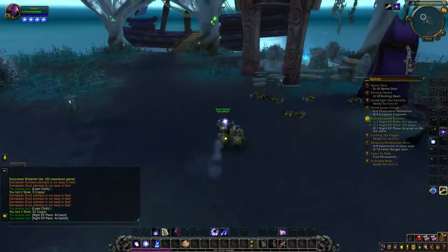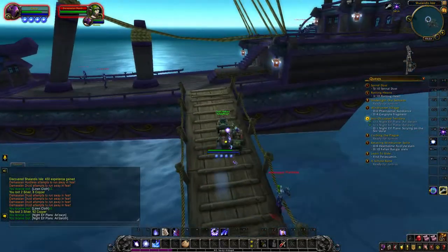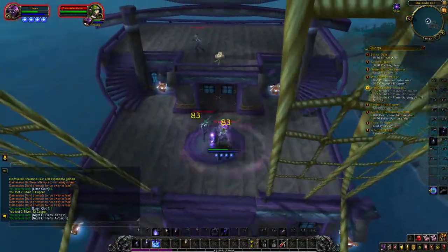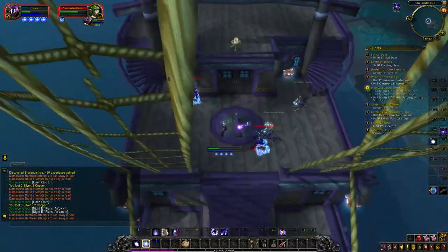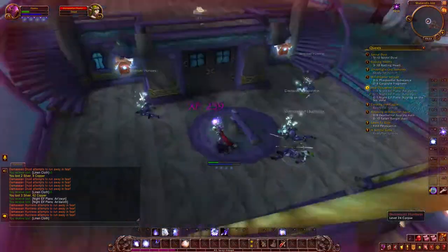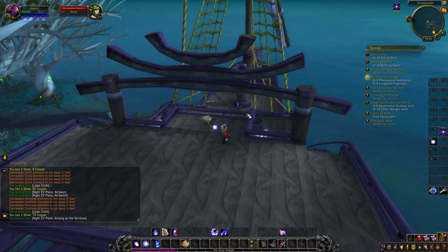To get the night elf plants scrying on the Sintorai, you have to go on the ship. The other two plants are in the grass on the island, but the last one is on the ship. So if you want to get the plants of the Sintorai thing, you have to go on top of the ship, and then you can have the plants, and with the plants, you can complete the quest.